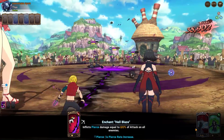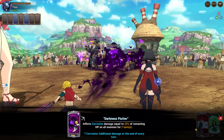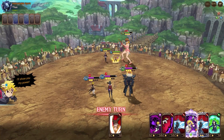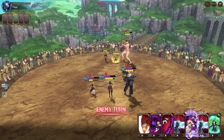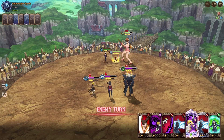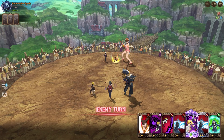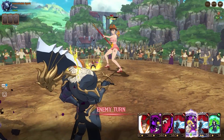We get Meliodas ultimate, heal up a bit — nice heal there. We're in a good spot right now. We can reduce gauge, hopefully get some more AOEs — we have really good momentum. We get one more, good enough to try for her ultimate. But he's going to reduce my gauge, I'm pretty sure. He's still going for Diane, he really wants her dead.